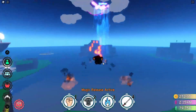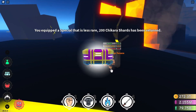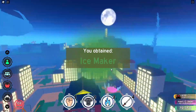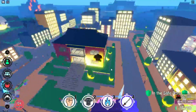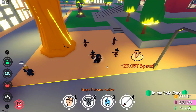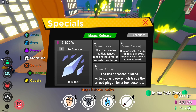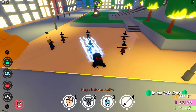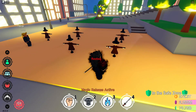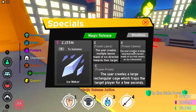Let's go get Ice Maker now and I'm gonna showcase that. Ice Maker - okay, it's gonna take me a minute to get that rarest one. Let's showcase this real quick. Five - okay, so the first one is Frozen Lance: the user creates multiple lances made of ice directed towards their target. Boom, pretty cool.